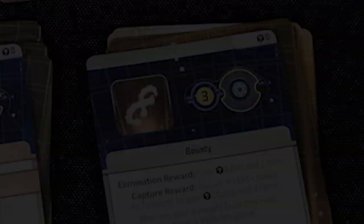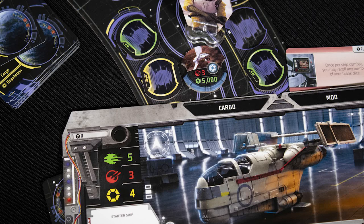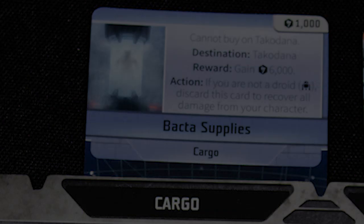When you buy a card from the display, the matching patrol ship moves a number of spaces shown towards you. Patrols stop your movement if you do not have a positive reputation with them. You can also attack them for rewards, at the cost of reputation with that faction. You can also deliver cargo if you are in the right location.